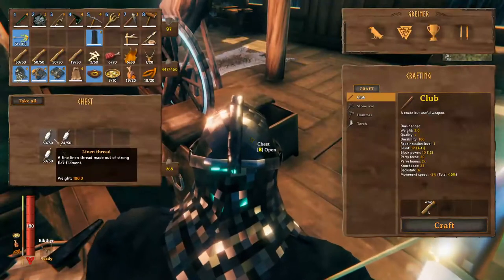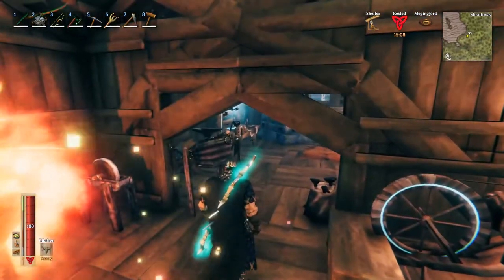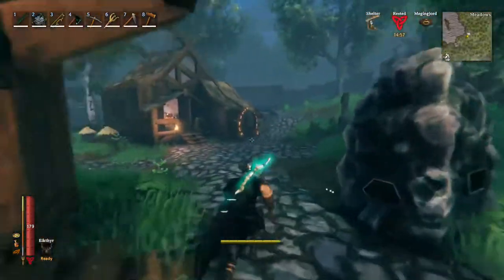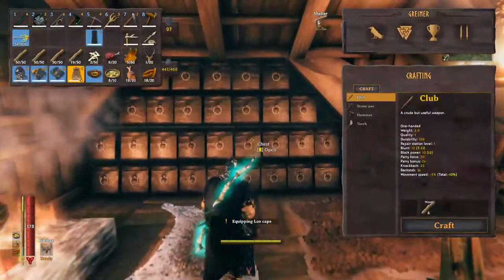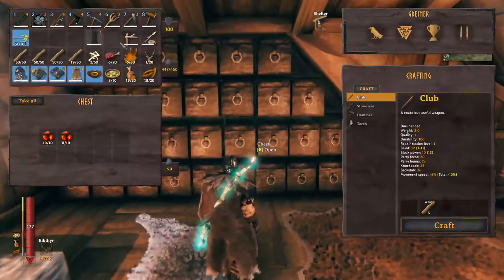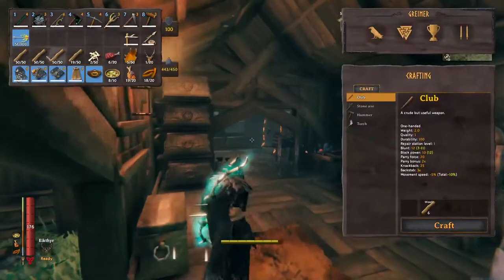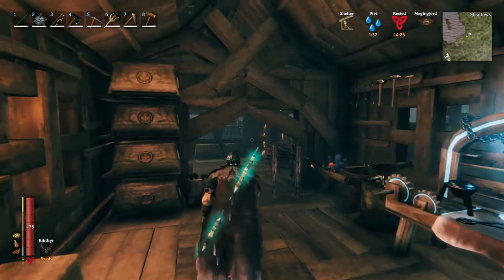You take flax and throw it in the spinning wheel - all stuff you have to make once you place the artisan table - and it outputs linen thread. Using that and a piece of silver you can make the linen cape, which looks cool but doesn't offer any cold weather protection. I think I'll stick with my lox cape because it looks cooler anyway. I also need to place these forges here temporarily to process some iron, since you need a lot of iron to upgrade and make this gear.